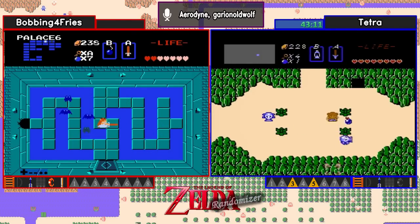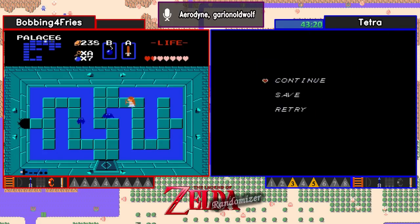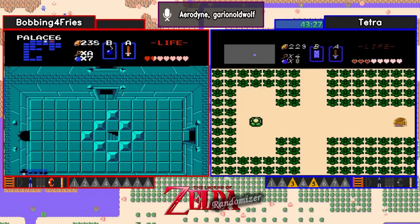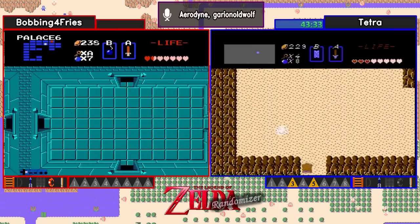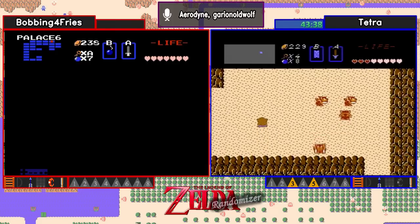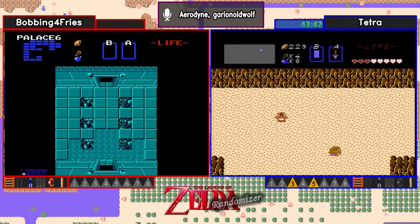From a question in chat from HotBuzzBamF: how do you know if a heart is the dungeon item or not? If you're in levels 1 or 2 and you find a heart, it could be the item or it could be just a heart container. In this case, we found the heart container in level 5 as the item, so we know. And Bobbing picks up the wooden boomerang for his efforts in Palace 6. So at this point, we have red ring on Tetra's side, and we already have silver arrows. So until somebody finds the book, there's not really much that people are going to spend money on in this seed.